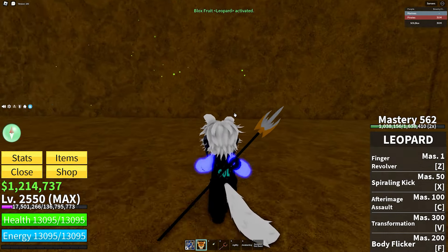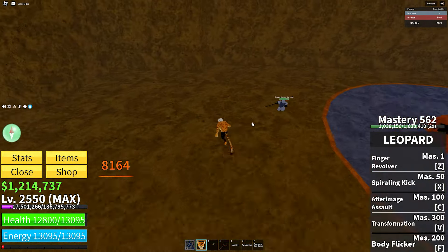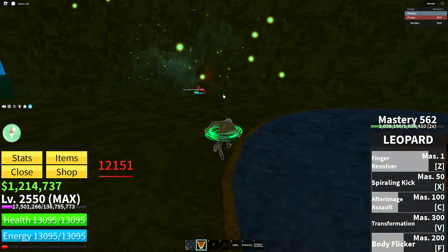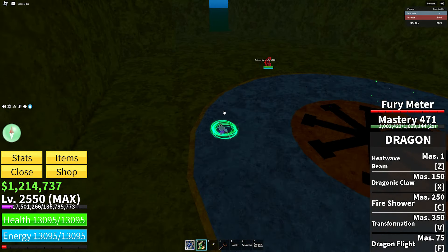Now let's go to spam. Since kitsune was already used, I'll pick leopard fruit. All you do is transform — you can M1 with this fruit, the transform has no cooldown, moves flow into each other easily, short cooldown on everything. It's just easy to use all around.